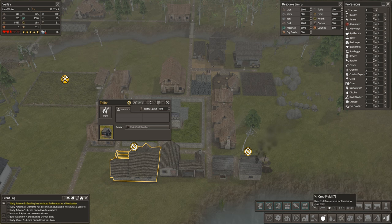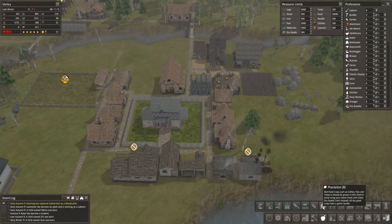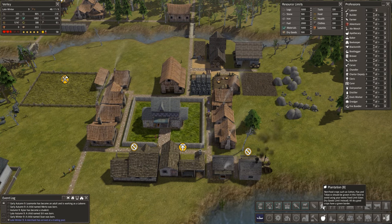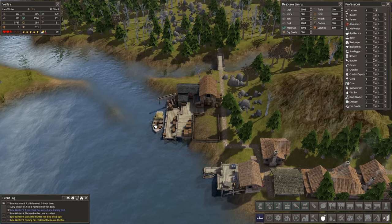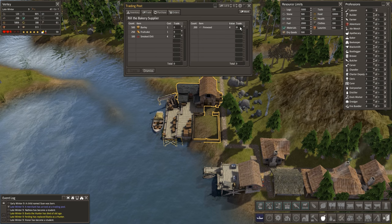We need two to upgrade that. That reminds me — when I was talking to Shock Puppet, we've got the plantation so you can actually do your crops via that as well. Non-food crops such as cotton, flax, and tobacco should be grown in this field to avoid using your town's food limit — it uses the dry goods limit instead. All dry good crops have a green border. That's quite useful.